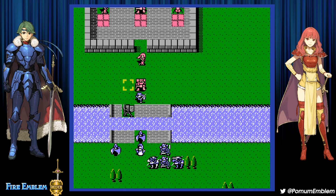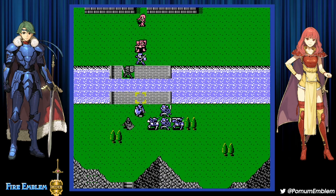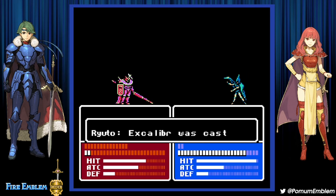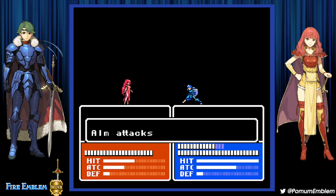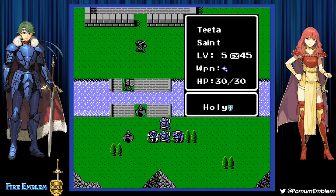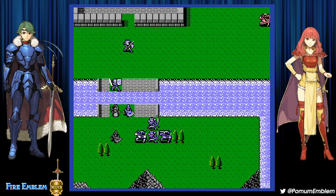What's your HP? Only 12. I think I can try to do some cheeky stuff. Excalibur, Excalibur, Excalibur — no experience there. Sword — I probably one-shot you. Almost! One point of strength missing from one-shotting witches.